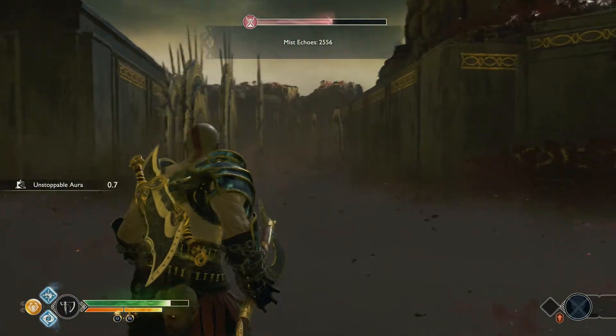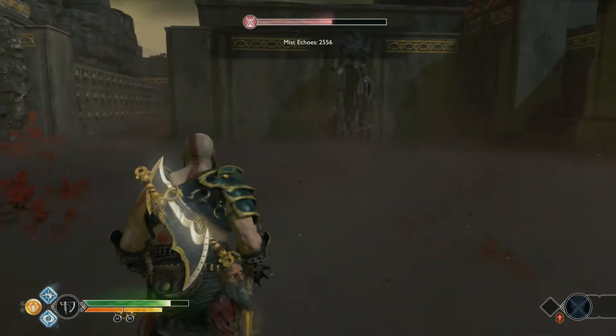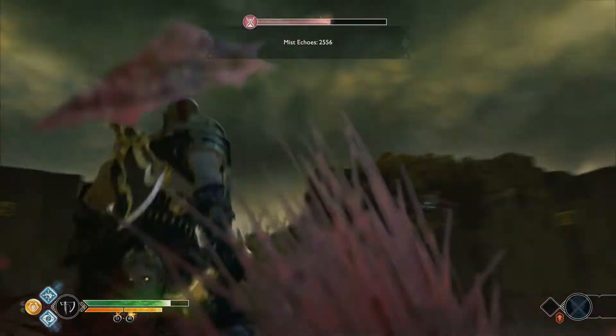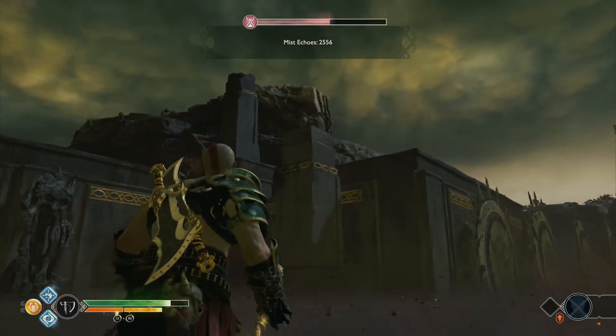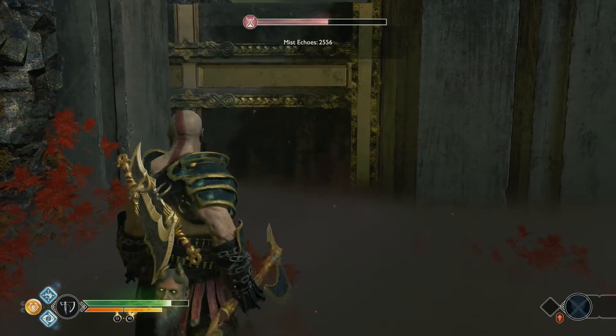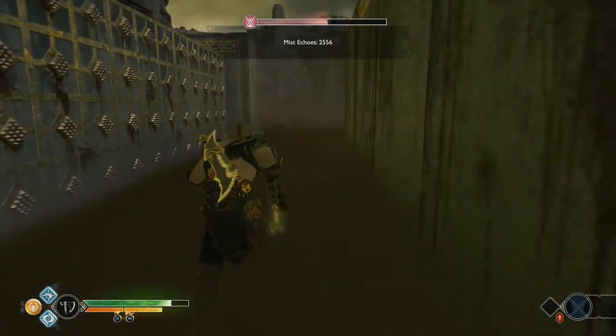This is again a room where there will be a path towards the right — this is the path to the Valkyrie. At this point we have not killed the Valkyrie yet, so we'll avoid that path. We'll only come there when we want to kill the Valkyrie.